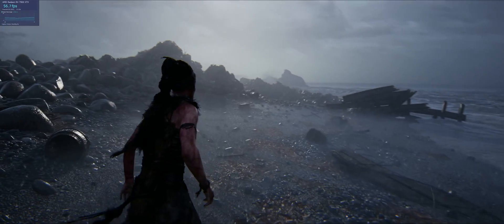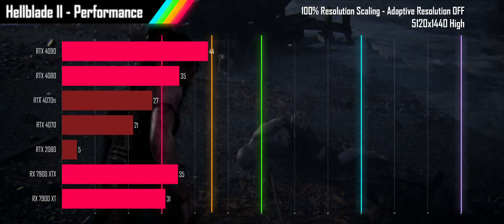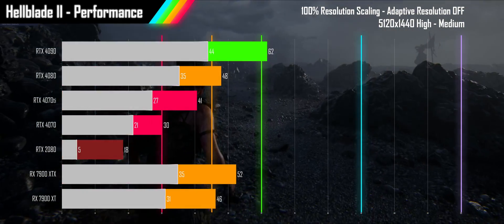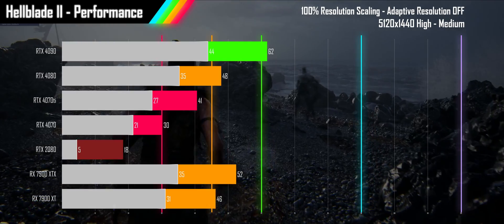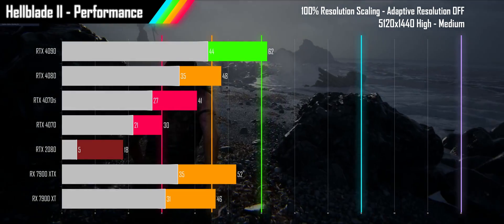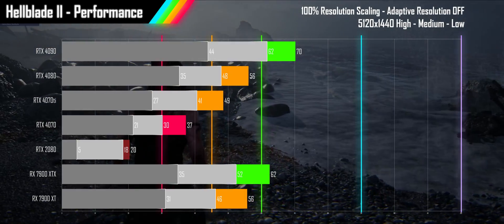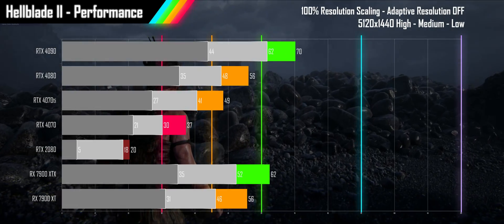Moving up to super ultrawide 5120x1440p at high settings, not even the 4090 can provide more than a console-level experience, and the two 4070s and the 2080 fall short of 30fps. At medium, the 4090 is the only card reaching 60fps, while the 4080 and two 7900s beat the console experience, and the two 4070s stay above 30fps. The 2080 lags sorely behind. At low settings, the 7900 XTX joins the 4090 above 60fps, the 4070 Ti joins the 4080 and 7900 XT in the better-than-console range, the 4070 gives a console-like experience, and the 2080 is still struggling.